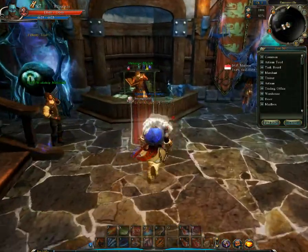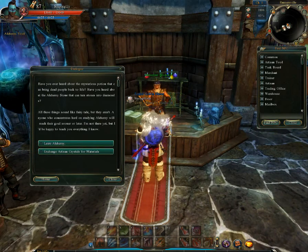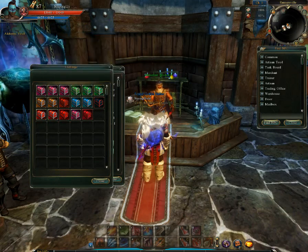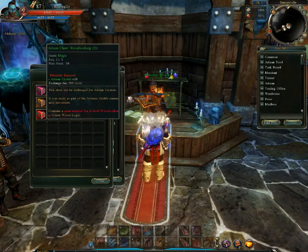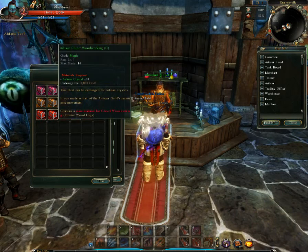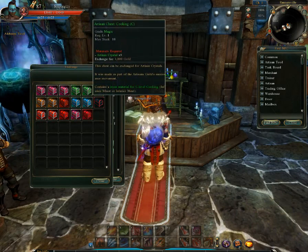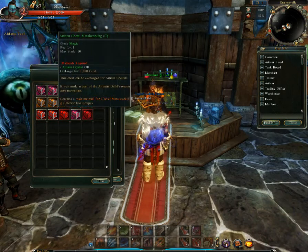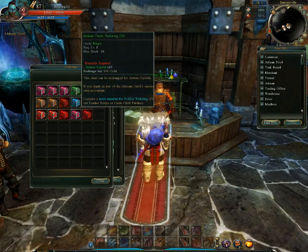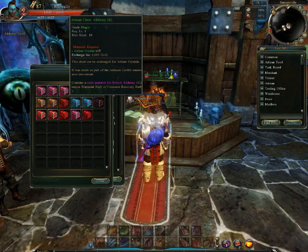Then what you want to do is come here, then you want to start with this. Unless you want to do this other stuff. But all I did was these three right here. I'm pretty sure you're not a metal worker, wood worker, or tailor — I'm teaching about Alchemist.